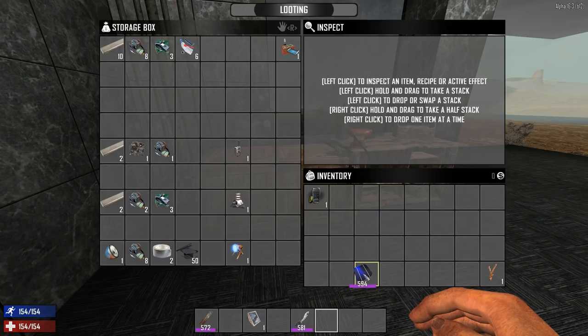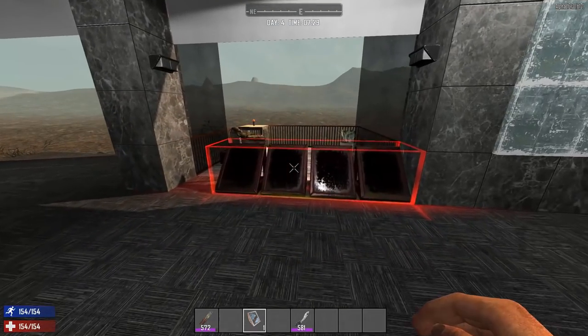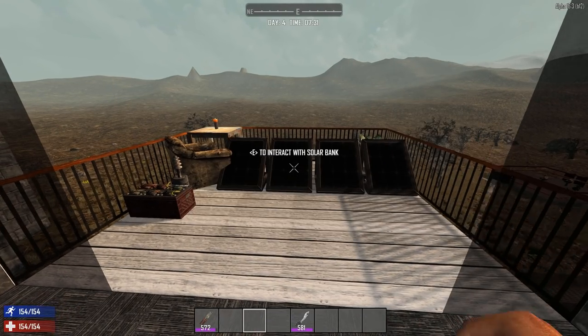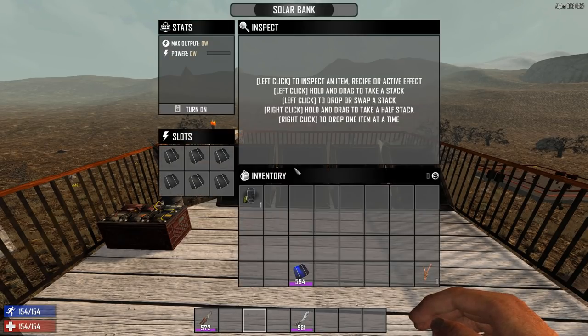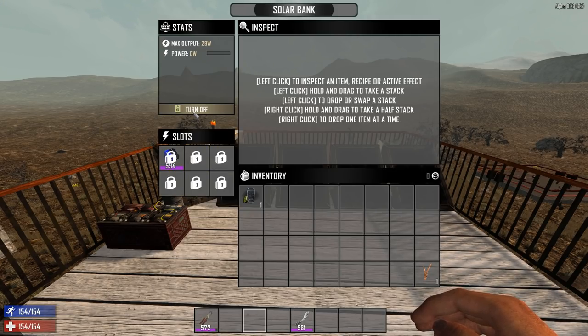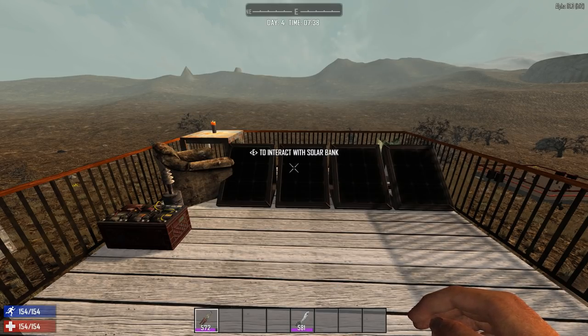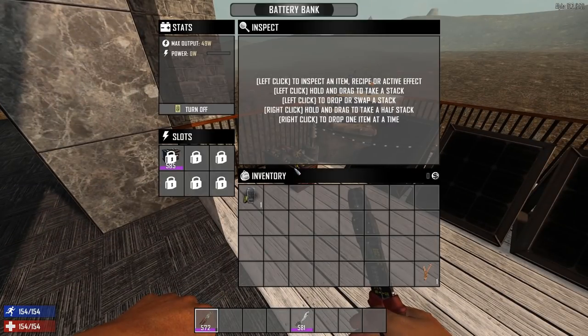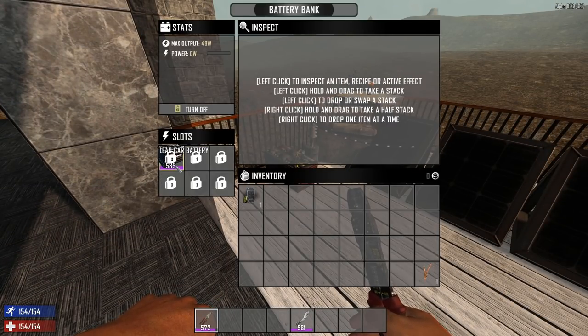Let me place them down here on my balcony. You place them down just like any other items. Hit E in order to access it, and instead of engines or batteries, you put in the solar cells. You'll see the max output goes up, and that is also dependent on how many solar cells you have and their respective quality. Let me turn it on. We have nothing hooked up yet, but I can connect our battery bank to the solar bank and that will help keep the battery charges topped up.